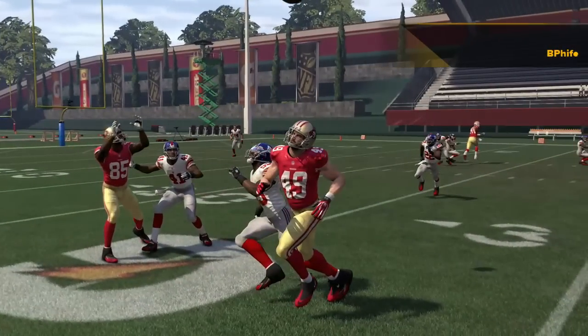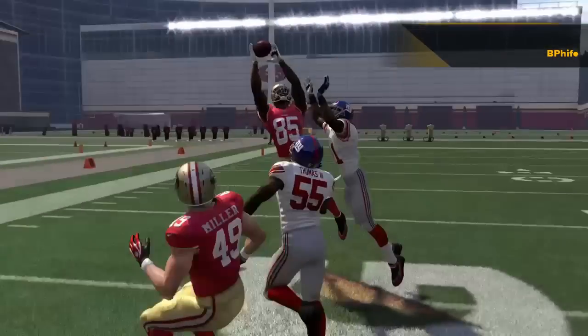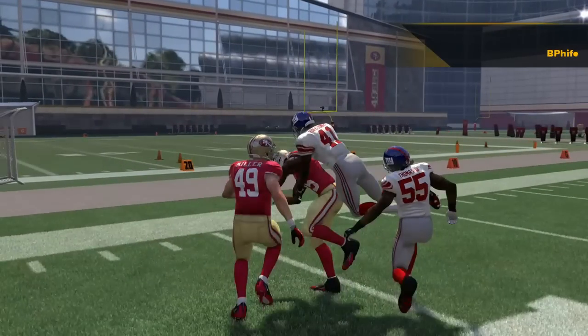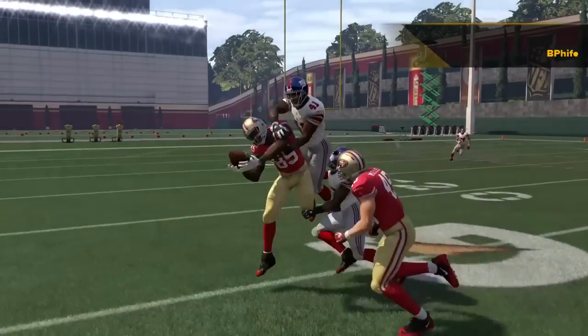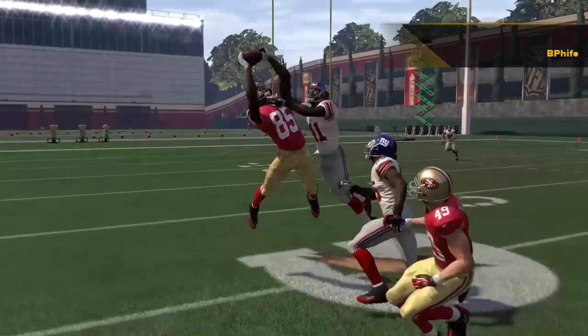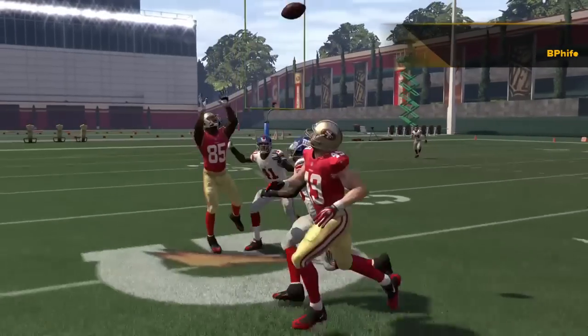But this is what I'm talking about as far as executing an incomplete pass. Look at this — Vernon Davis goes up, the defender is draped on him, and as you can see the defender's hand is in there to get the ball out. That's executing an incompletion. I have no problem with that whatsoever.